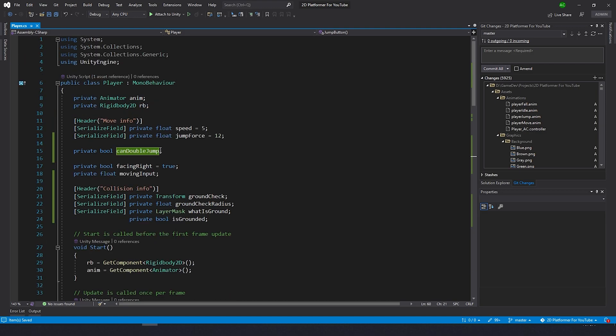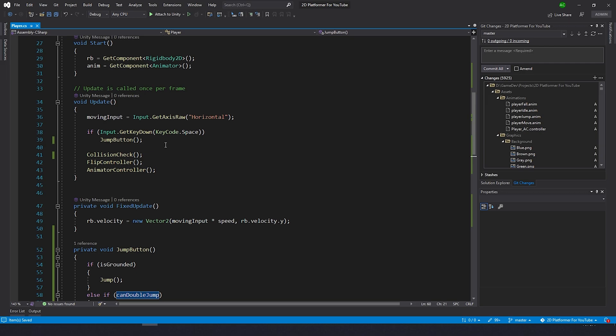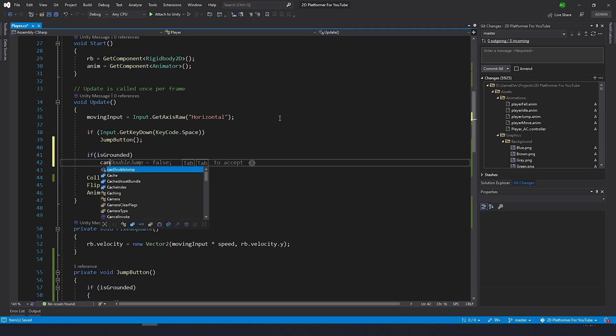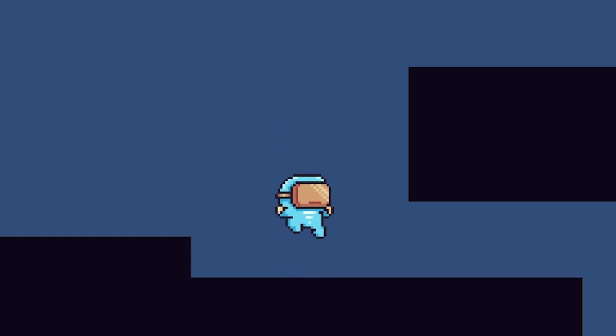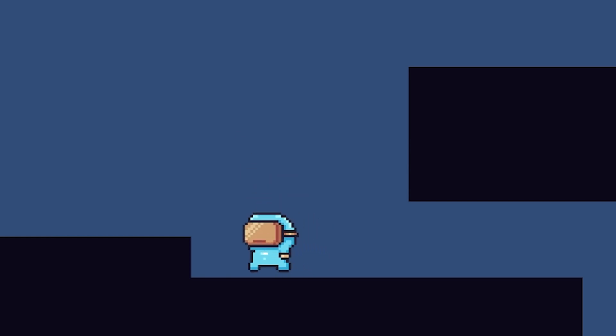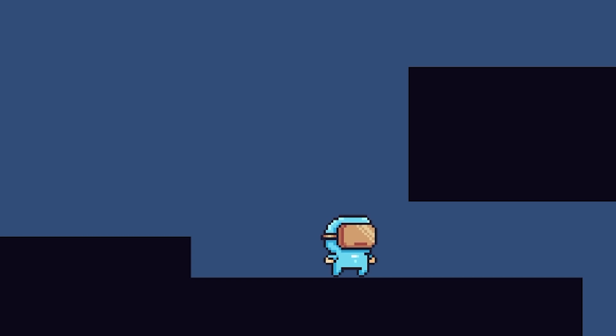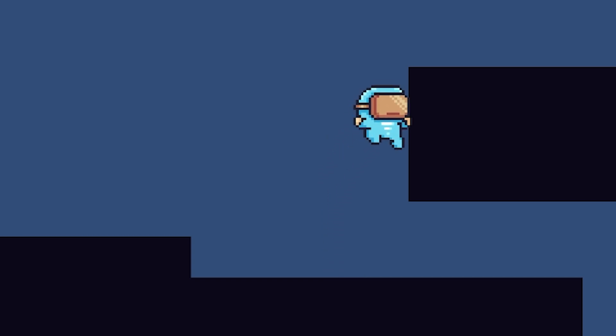So our player just can't double jump yet, but we need to fix that. For now I'll use the update function and type: if is grounded then can double jump equals true. So whenever we're on the ground we set can double jump to true. Regarding the bug where he sticks to the wall, we're going to fix that in the next video. See you!